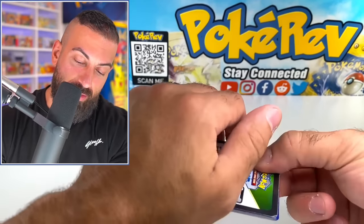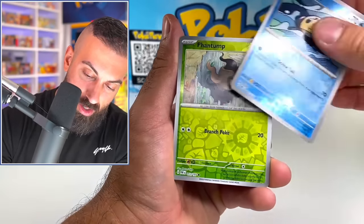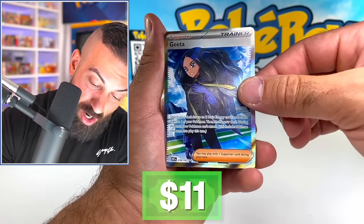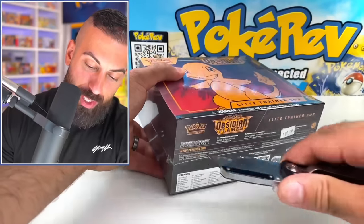That doesn't happen too often from ETBs, but we might be there. We're going to need one amazing pull. Oh — we got the Geeta! It's going to be the double star rarity. That's a solid pull — it kind of saved the day for us there. Let's do it again.